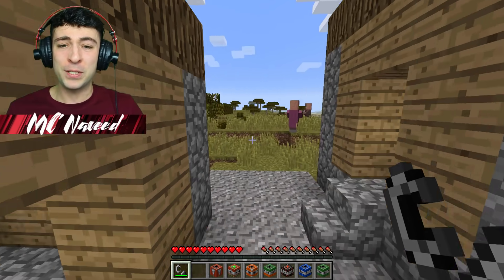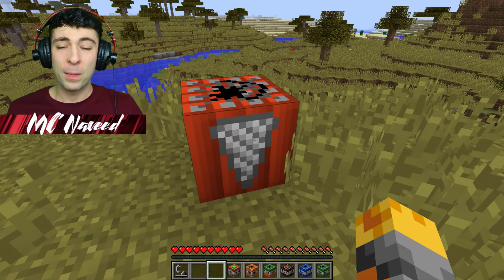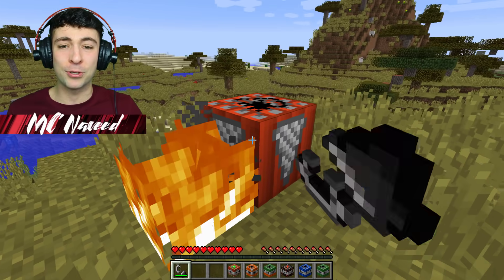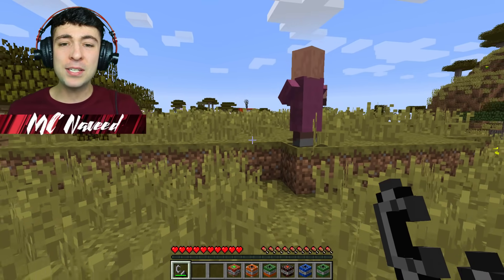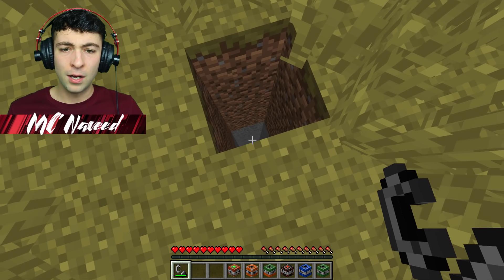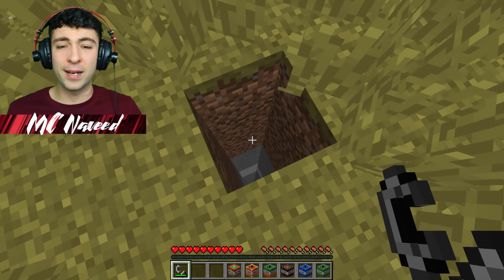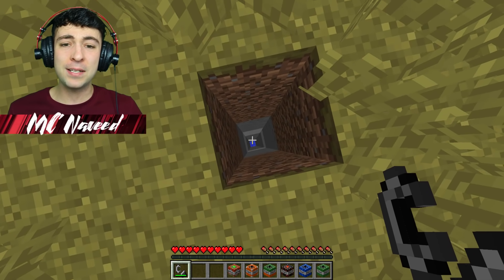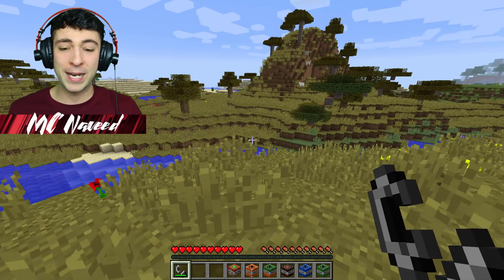I'm going to spawn the next one right on this hill — the Drilling TNT. It's pretty obvious by the image on the side. Let's go see what's going to happen — I think it's going to drill all the way down. It did work, but it's only gone one by one. I thought it was going to blow up the whole area, but I guess if you dig straight down this is what you'd find — basically just water right at the bottom.